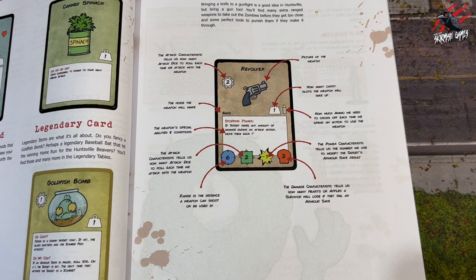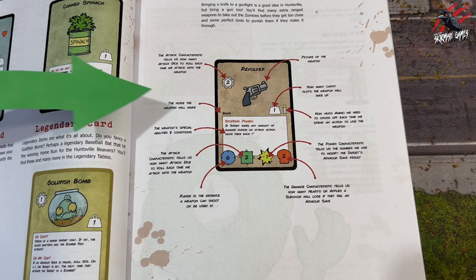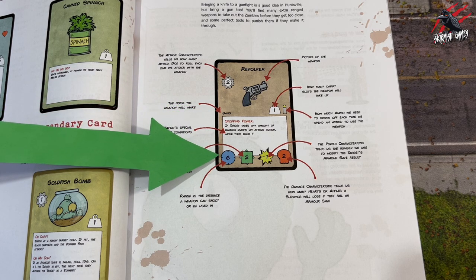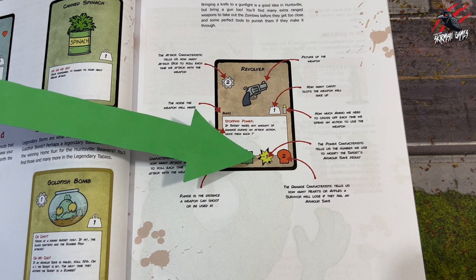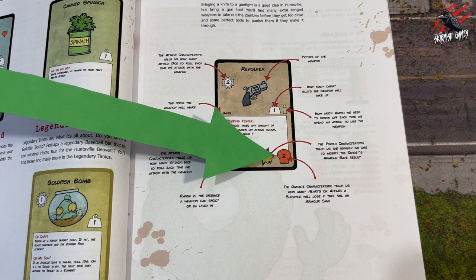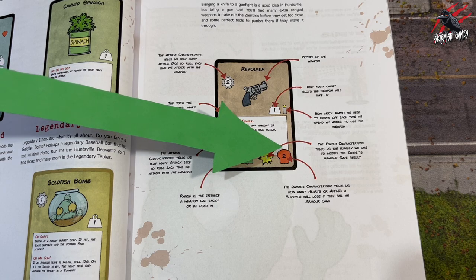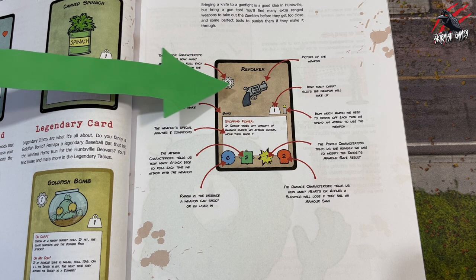Let's spend a bit more time going through the weapon cards. We've got the number of actions it will take to use the weapon, then we've got the noise — in this case the revolver causes a bang. We've got the special abilities and conditions. The range is the distance the weapon can shoot or be used in. The attack characteristic tells us how many dice to roll each time we attack. The power characteristic tells us the number we use to modify the target's armor save result. The damage characteristic tells us how many hearts or apples a survivor will lose if they fail an armor save. This is the carry slot number, telling us how many carry slots the weapon takes up in the backpack. And then how much ammo we need to cross off each time we spend an action to use the weapon. And finally, there's a picture of the weapon.